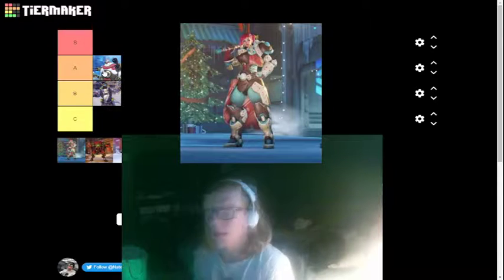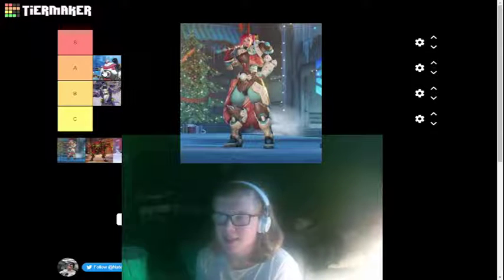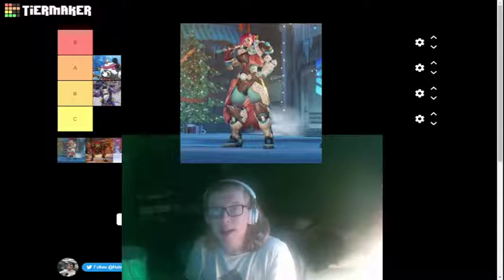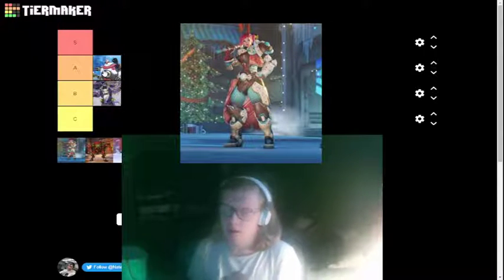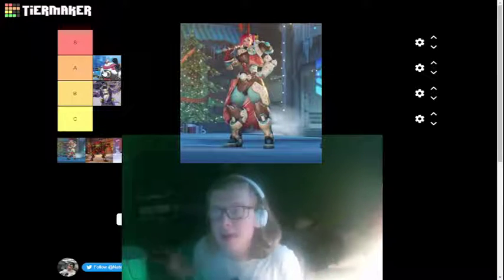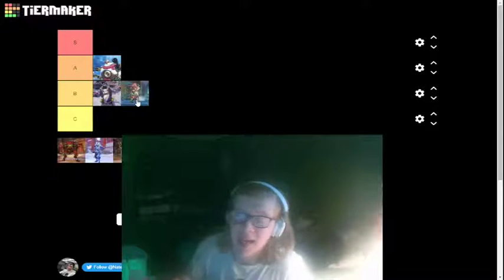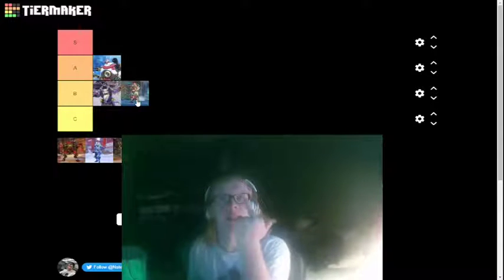Next we got Brigitte's epic skin. These are obviously epics, so they're not gonna be much. But for this one, I think it's the better of the three — there are three for each week. I think it's honestly the better one. I don't know what it is; it's just the coloring on it makes it look so much better. It's not just a bland color swap — it's actually much more different. I want to put B tier instead of C tier because I think it's better. Am I putting it basically right next to the legendary? Yes, I am. Suck a fat cock.